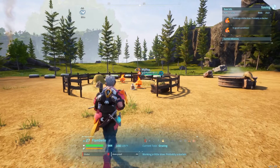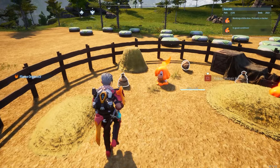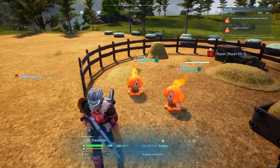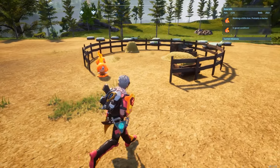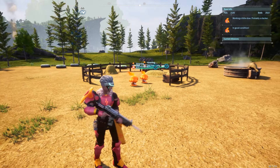The next pal is Flambelle. Flambelle drops flame organs, which is the same resource you get from defeating other fire-type pals. They don't produce it as fast as you might need, but if you don't want to farm for it manually, this is a way to get it passively.